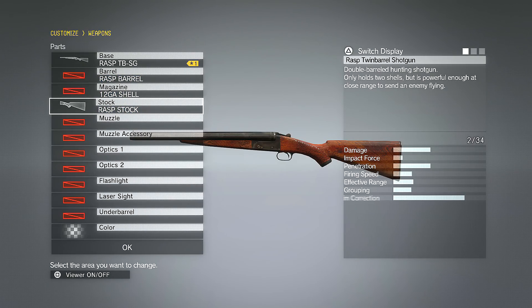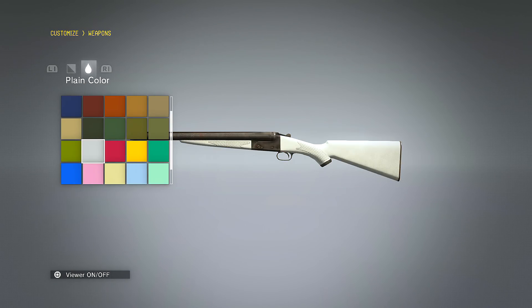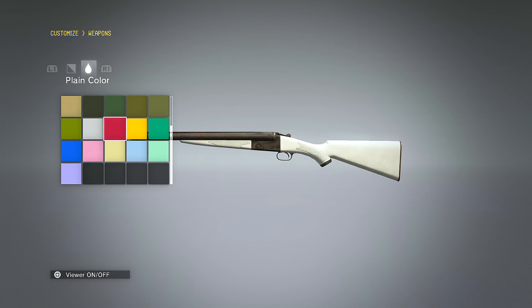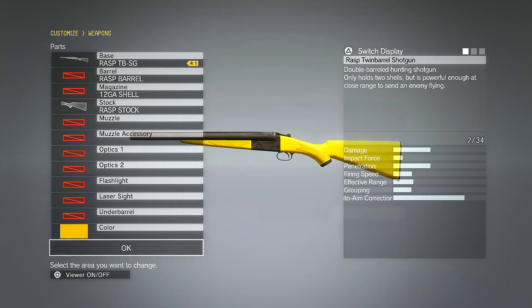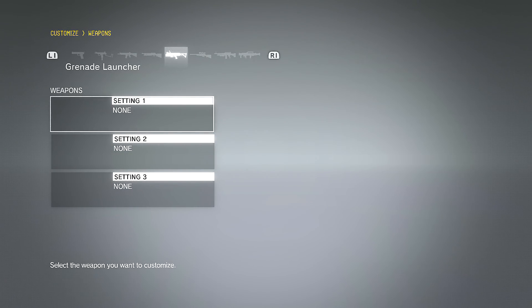Shotguns — I don't use them a lot. You've basically got the stock and the color option. The color applies across the whole entire shotgun except for the barrel. That's how it looks.